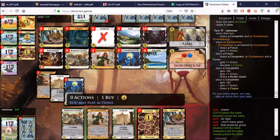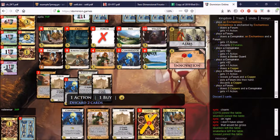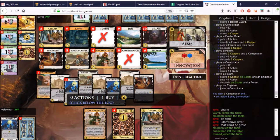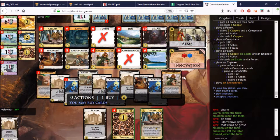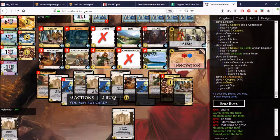So Enchantress — we are saved! Conspirator, Conspirator. Border Guard first. Forum, Forum. Out comes the Conspirator. Forum. We'll take the last Conspirator here and play the Enchantress. So now there are four Enchantresses left and I probably lose on a three-pile here. Let's get some points then. There's no time to pick up In — because he could easily three-pile with the Engineer. So let's take the Province.